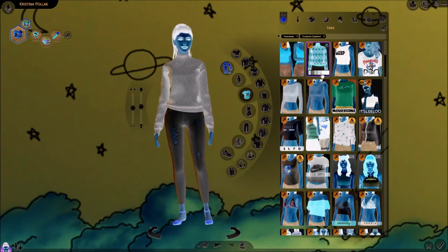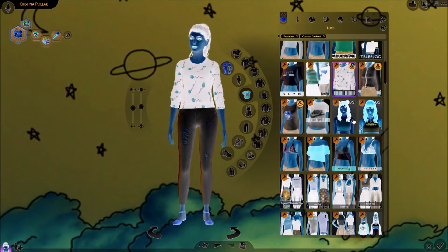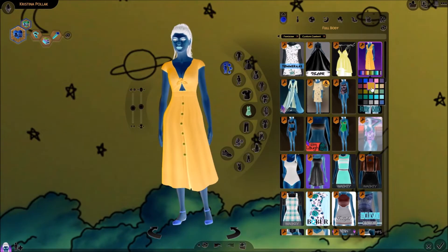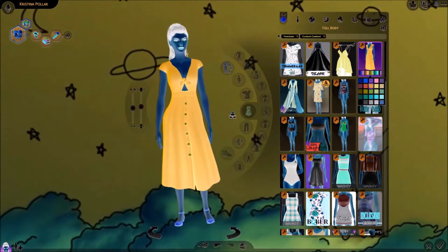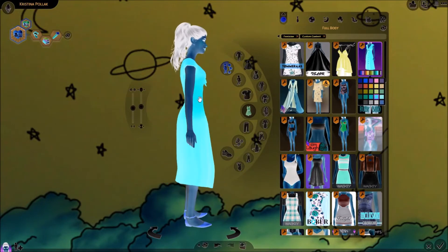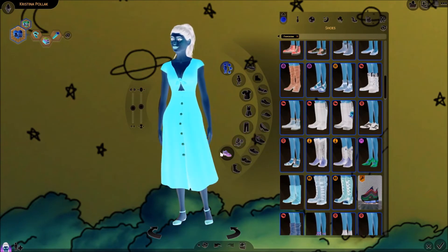Let's get her into some clothes. I feel like I should give her a little sweater, but I want to do something more fun than that. This is really cute. Bright yellow — I mean, I know it's not gonna be yellow, but I like it. Or a blue — I like this blue. I like these shoes already. I'm gonna use the blue ones because it matches, and hopefully it'll actually match.